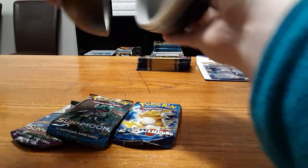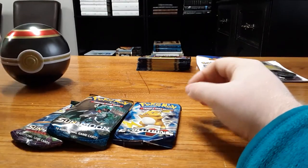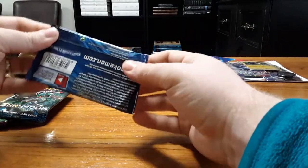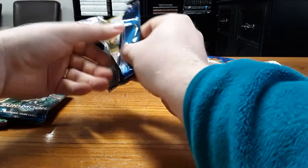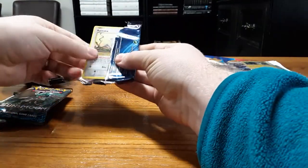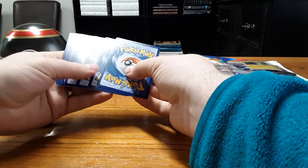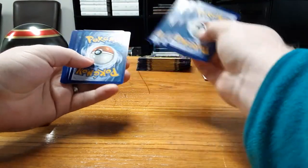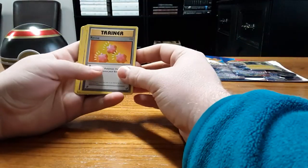I'll remind you of the scoring system I use to evaluate pulls. A reverse holo rare is worth one point. A holographic card is worth two points. A GX, EX, or V standard card is worth three points. A special version of that is five, and a rainbow rare is six. So three packs to go through for the XY sets.